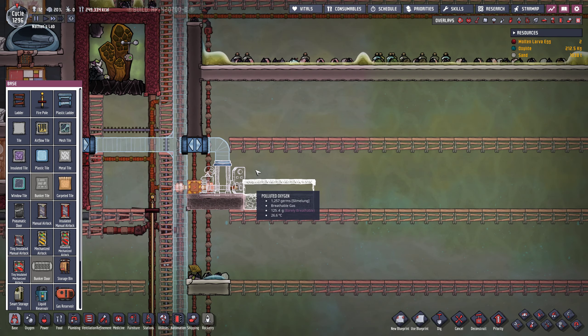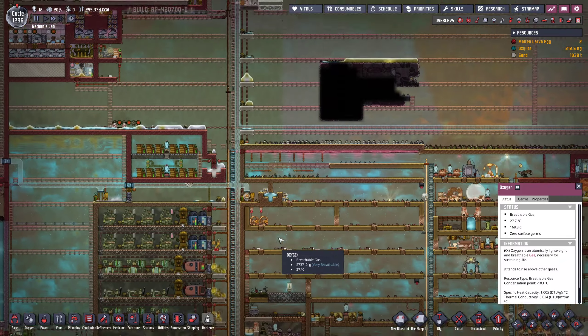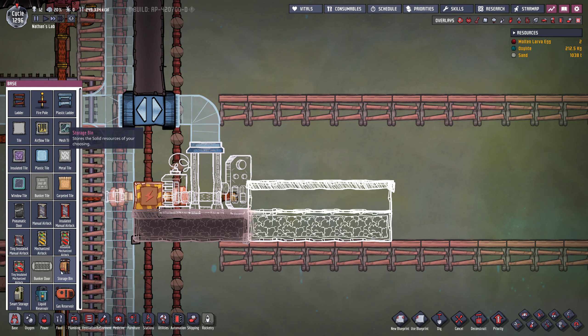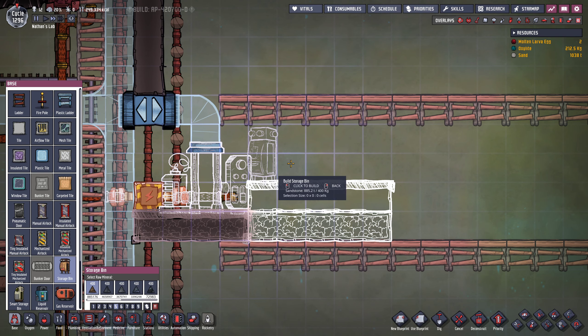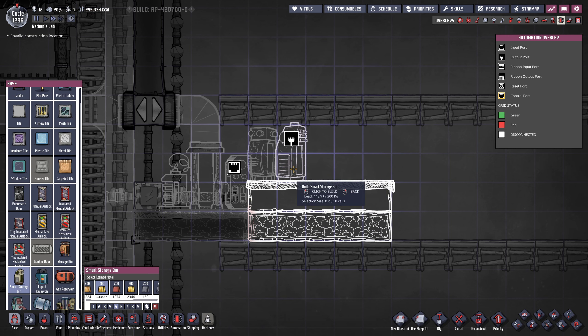Considering all the plants need different conditions, or at least most of them, we might want to go with liquid locks. I wonder — viscogel uses a little bit of isoresin and petroleum. Do I want to waste my isoresin for this? By the way, with the viscogel you will be capable of making a liquid lock that is only one tile wide, because the liquid kind of stacks up like a door. I guess let's just get started.